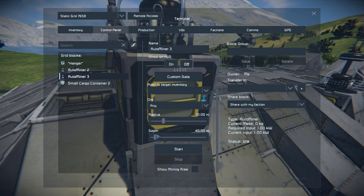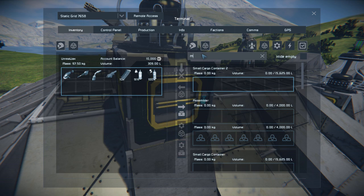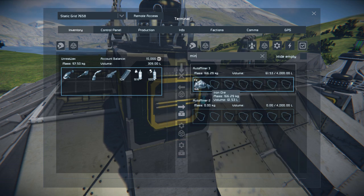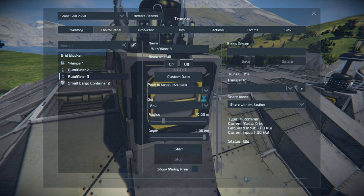Finding auto miner number three, I can set its depth all the way up and start mining — there's an iron ore patch right below me so it's going to start sucking that up. It's very slowly gathering the iron. However, because it's not attached to a cargo container, when it gets full of resources it will not do anything else — it'll simply switch itself off until you manually remove the ore.